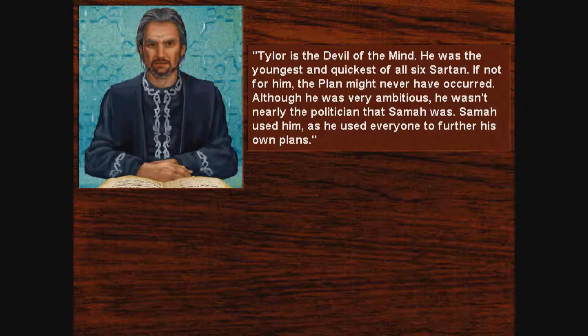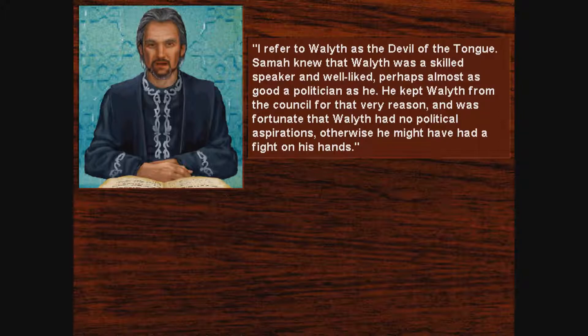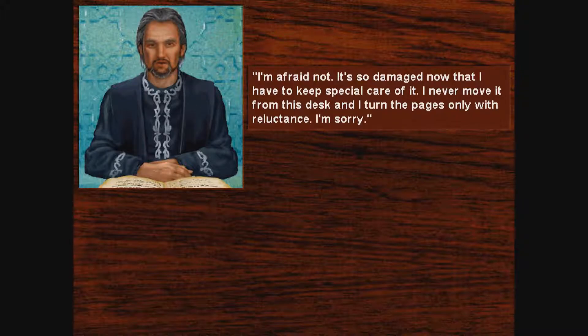Tell me about Tyler. Tyler is the devil of the mind — the youngest and quickest of all six sartan. If not for him, the plan might never have occurred. Although he was very ambitious, he wasn't nearly the politician that Sama was. Sama used him, as he used everyone, to further his own plans. Who is this Weyleth? I refer to Weyleth as the devil of the tongue. Sama knew that Weyleth was a skilled speaker and well-liked, perhaps almost as good a politician as he. He kept Weyleth from the council for that very reason, and was fortunate that Weyleth had no political aspirations. Can I take a look at that book? I'm afraid not — it's so damaged now that I have to keep special care of it. I never move it from this desk, and I turn the pages only with reluctance.